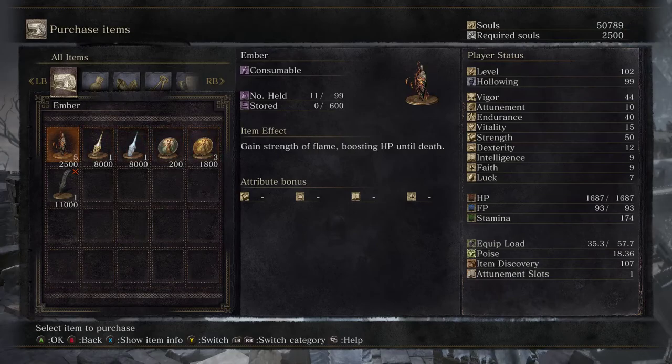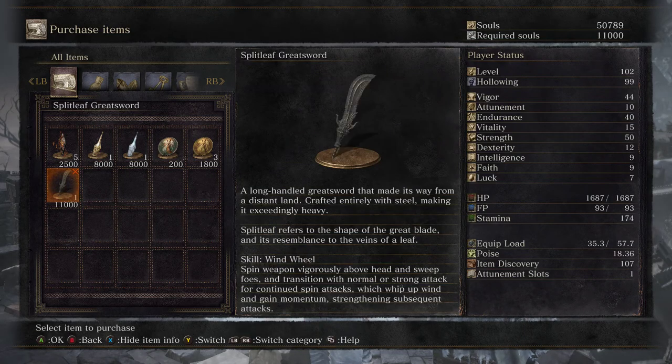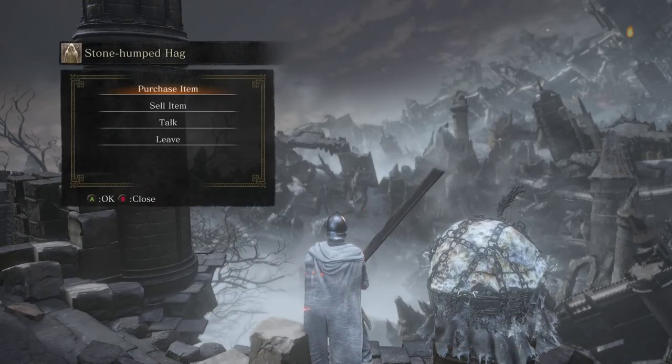She sells some things here, but she also has the split-leaf greatsword, which is a really confusing weapon to me — as it is a halberd. Don't know why it's called a greatsword. 'A long-handled greatsword that made its way from a distant land, crafted entirely with steel, making it exceedingly heavy. Split-leaf refers to the shape of the great blade and its resemblance to veins of a leaf.' And of course, it has a spin to win. And that's all she sells.